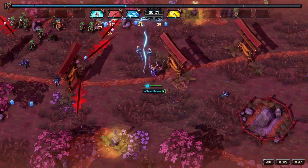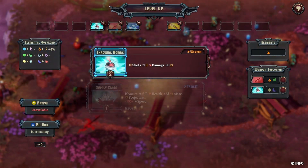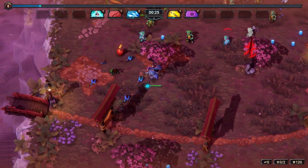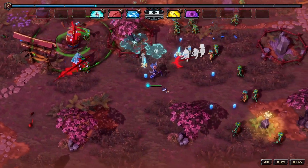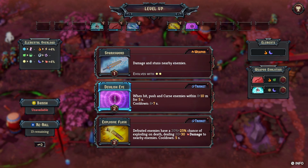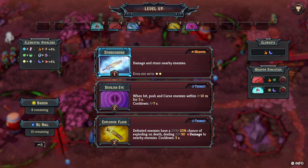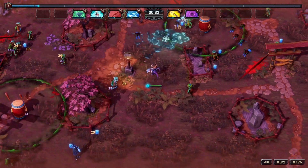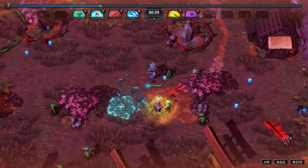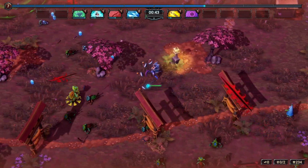We'll take Throwing Bombs, and after a reroll, there's Devilish Eye — we'll go ahead and pick that up. When hit, it pushes and curses enemies within range. I'm going to go ahead and reroll again. We'll pick up an Anvil because we haven't actually played around with that — it just picks a random target and drops an anvil on them.